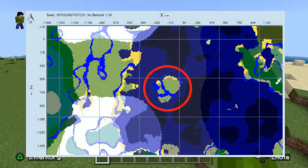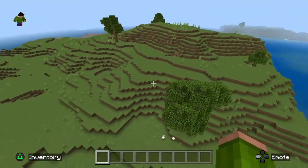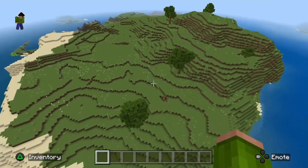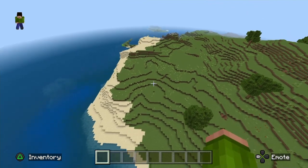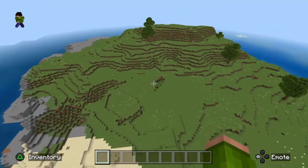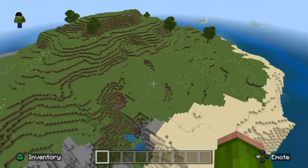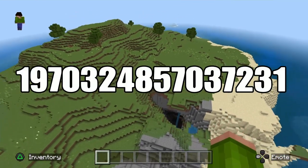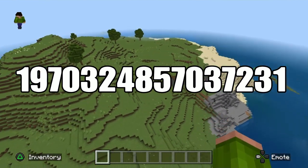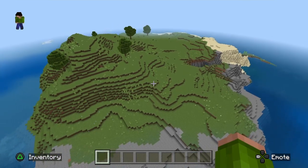We're starting off with the easiest of the three, with a rather large island. It has a couple of trees and also a lot of flat building space. Also, a part of the island has a stony shore with coal at the surface and multiple cave entries to make finding ores such as iron an easy task. There's also a smaller island laying next to this island just off the southern coast. The seed is 1970324857037231. Please pause the video if you'd like to copy this seed.